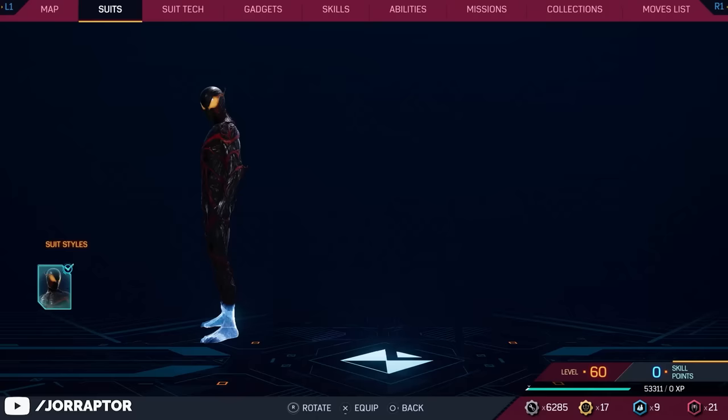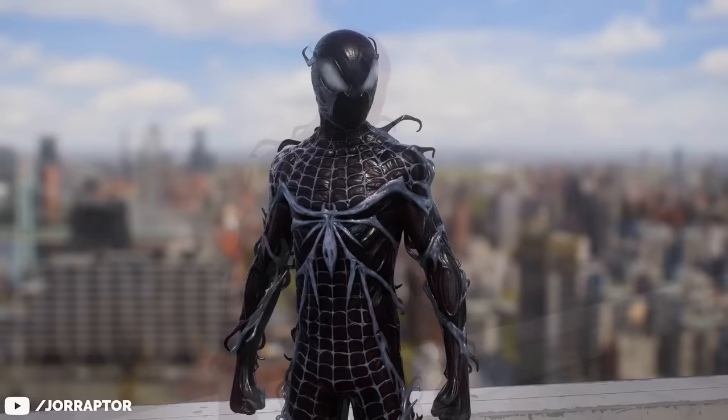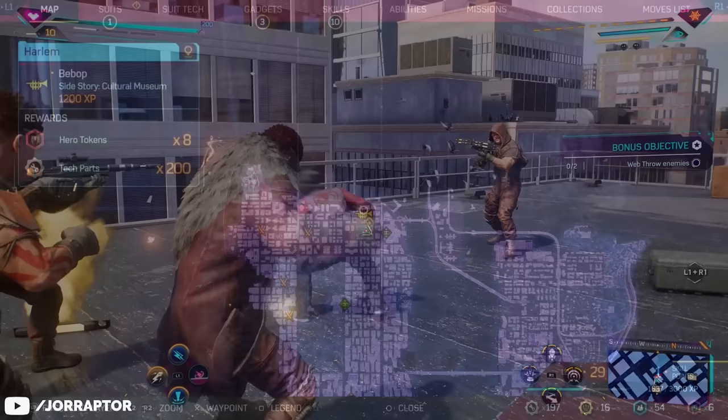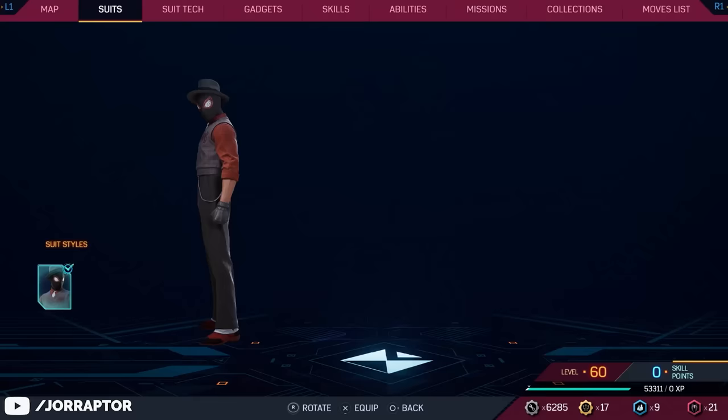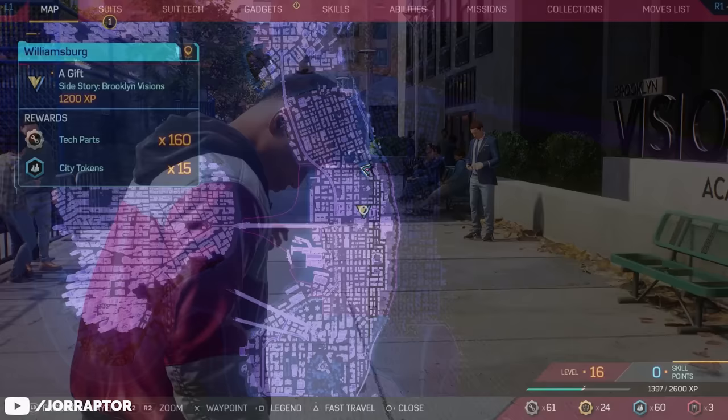At the max level 60 you can unlock Miles' Absolute Carnage suit, made by Insomniac but inspired by the Absolute Carnage comics. The symbiote webs over the body make it kind of creepy, and the eyes are really awesome. Miles also has suits from side activities: following the instrument icon missions rewards the City Sound suit with some visual styles. Helping Brooklyn Vision students and completing all their requests gets you the Boricua suit, which also has some pretty nice suit styles.